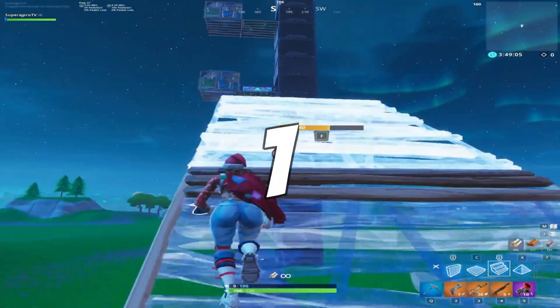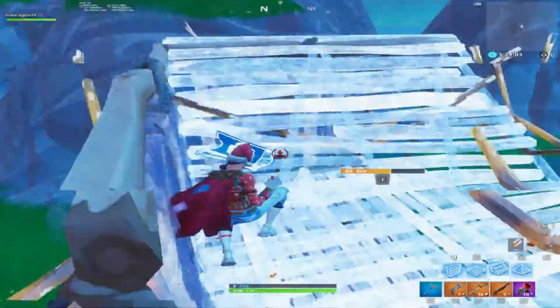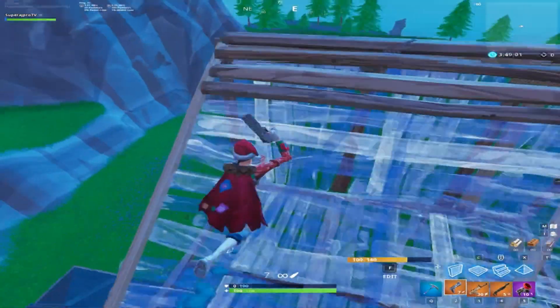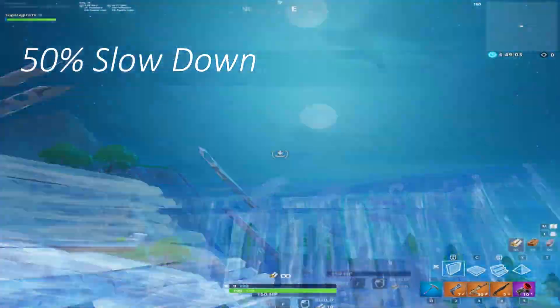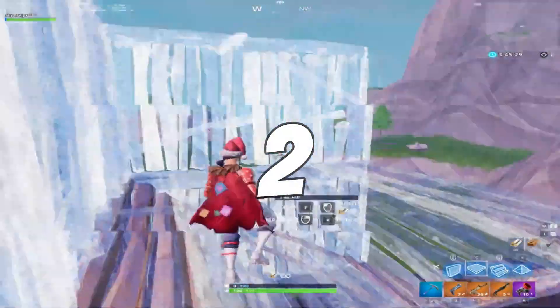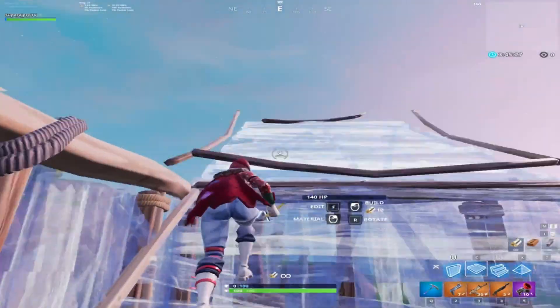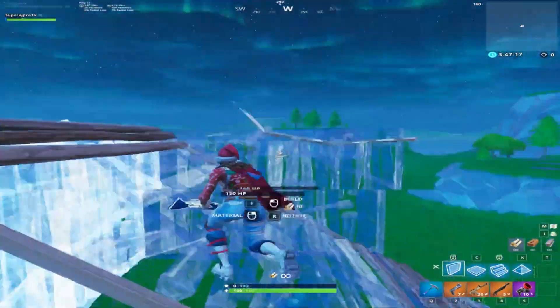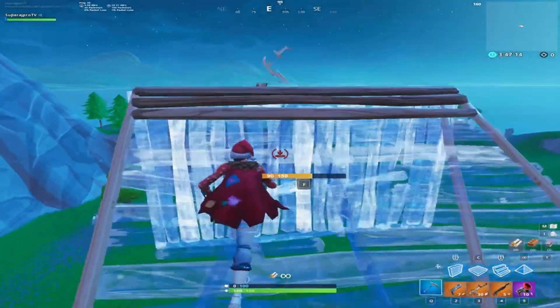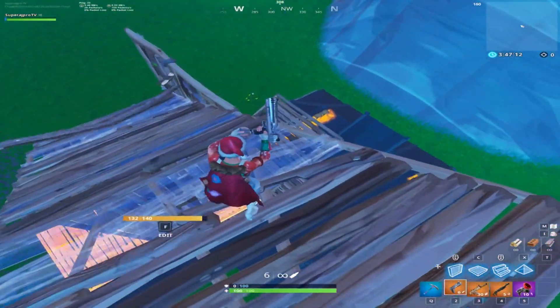For the first one, all it is is a simple 90 degree movement from right to left. This is a movement that Mongrel does. If we slow it down, it's just my mouse cursor going from right to left. For the next variation, it's basically the same thing — this is the 90 degree variation that I do mostly. All it is is my mouse cursor movement going from right to left, left to right, right to left. You can see it here on the slowed down version.